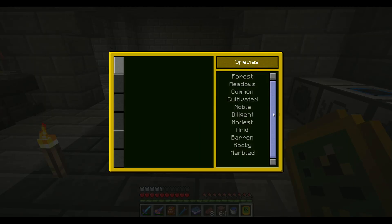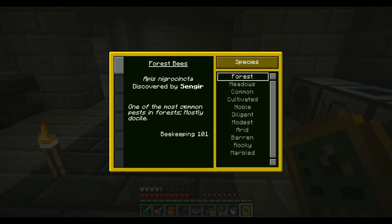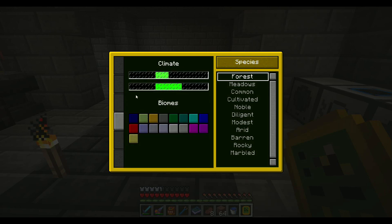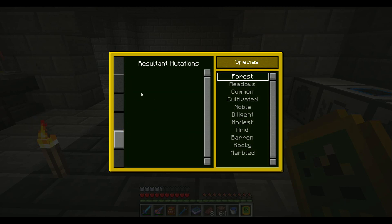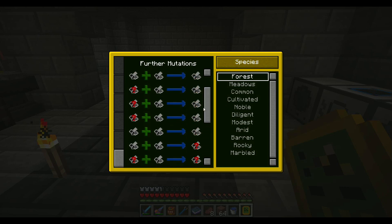You right-click and it'll show you all the bees that you've seen so far. Go by species or the branches. I'm going to go by species. We've got ourselves a Forest bee — this one's from regular Forestry. You can go and see what its genome is by default. It shows you it produces honeycombs every 5.1 minutes, it lives in a normal climate, and there are different climates. It shows you all the biomes it's compatible with, what it can mutate into, and all the mutations.